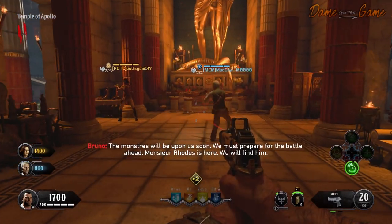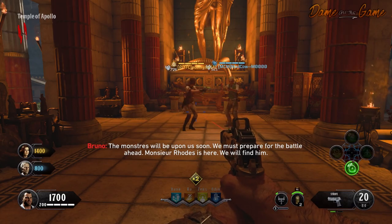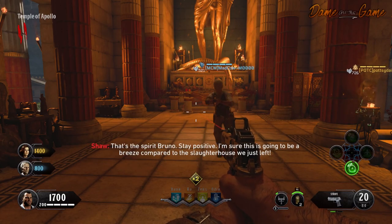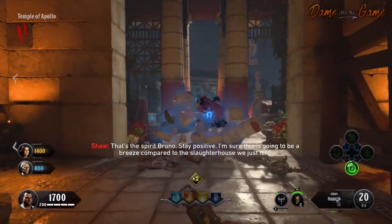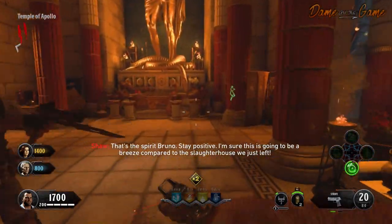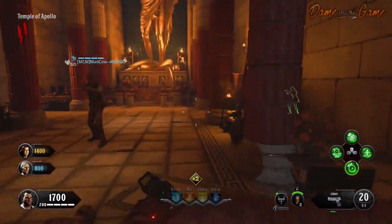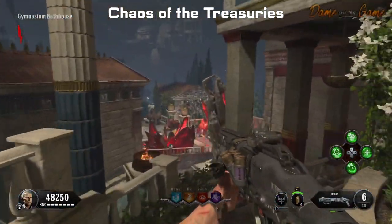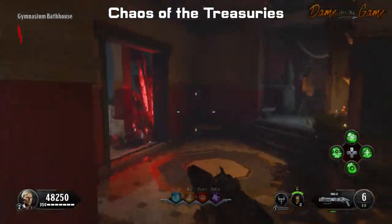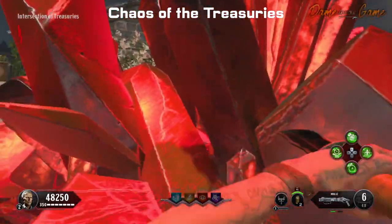First of all, we're going to start with the dormant hand locations. There are 20 locations in total, and for each single location, the Oracle which is in spawn will actually give you a hint as to whereabouts these locations are. I'm going to put a little bit of text on the screen so if you hear the Oracle say anything that regards the text, you can use this video to know exactly what location to find that hand. Starting off, you want to take yourself to the Intersection of Treasuries, where you'll find some gems and inside one of those gems it's going to be one of the handles.